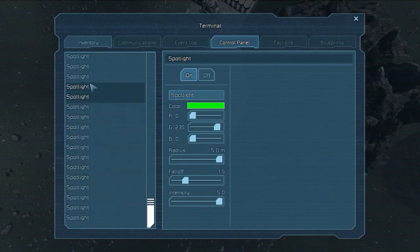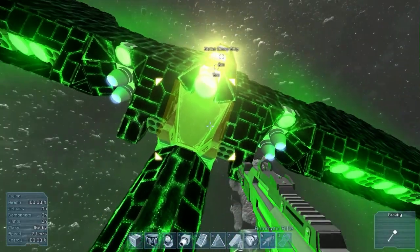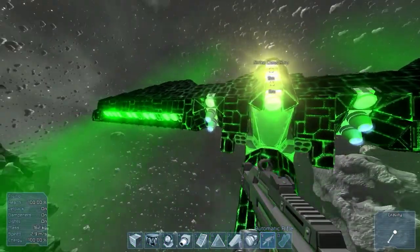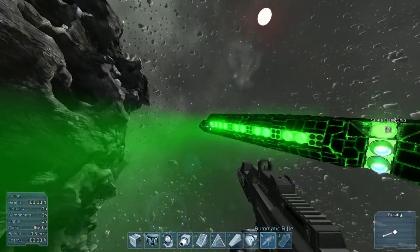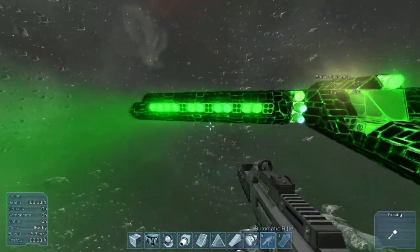You can even change the name, which is sort of important so that if you have different types of lights - like different colored lights - you'd want to know where each one is located. So you could say like left-hand side of aircraft, right-hand side. That's a good naming scheme.